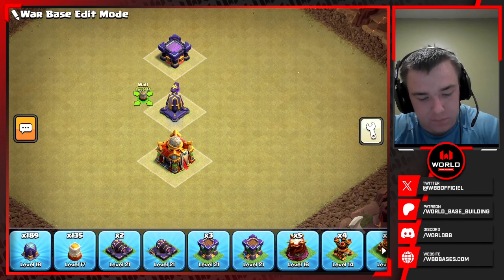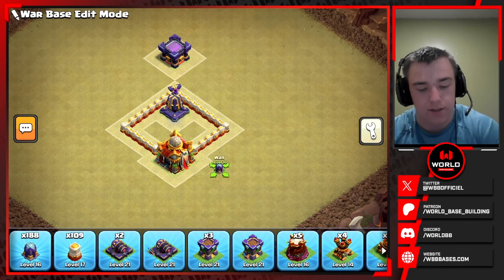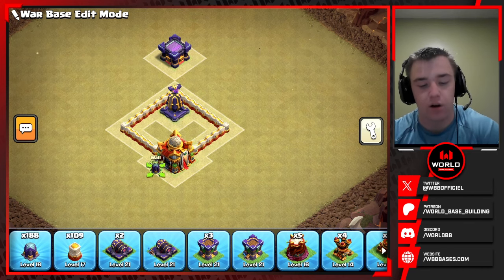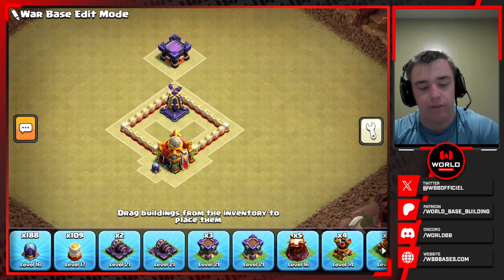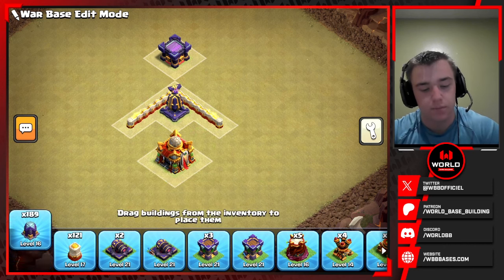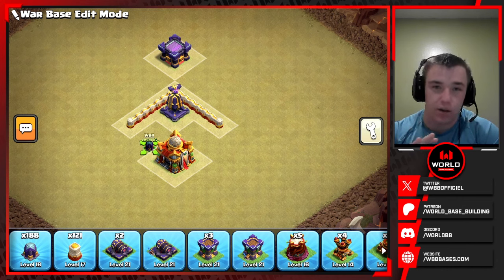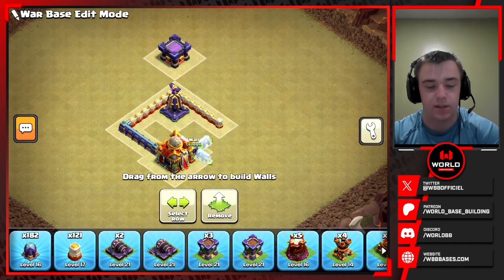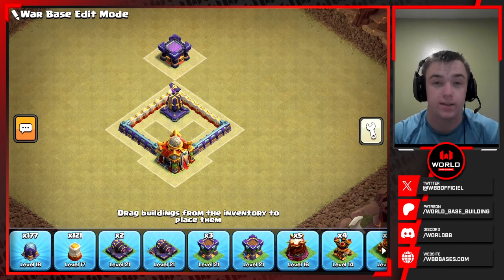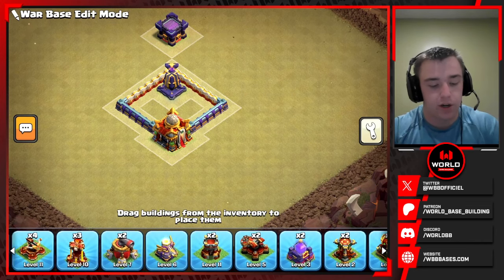We're going to put walls on the side of the monolith making it unreachable from outside. We also want walls going up next to the town hall to force the archer queen or any troops that destroy the town hall to go through the town hall poison to target the monolith. By making a wall like this, it forces troops into the town hall poison — that's something we always want to take advantage of as a base builder.